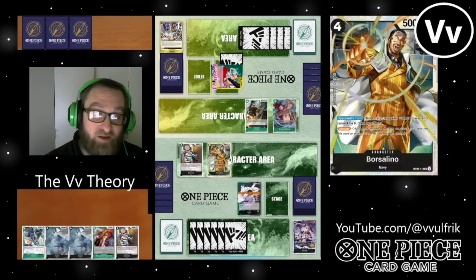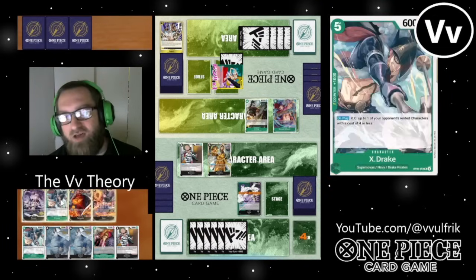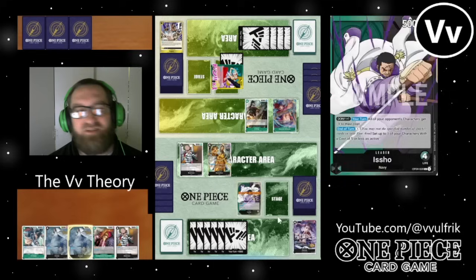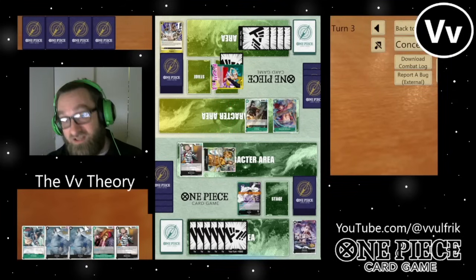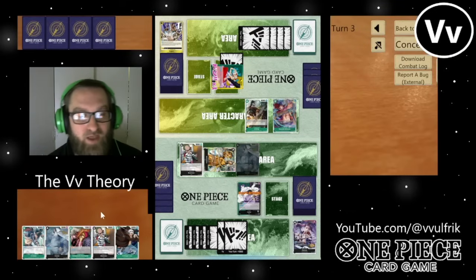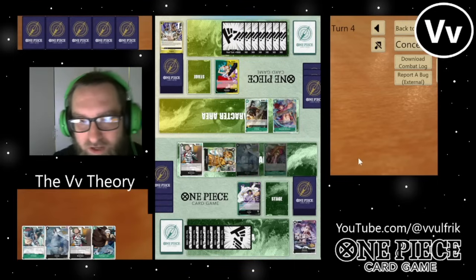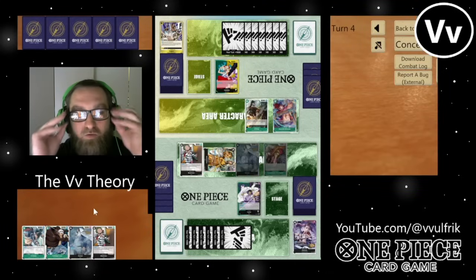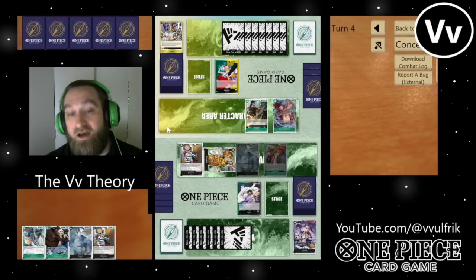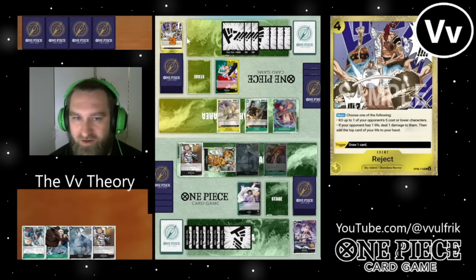He plays out Arlong, trashes a reject, and makes it where my Isho cannot attack this turn. But I'm not too worried — Isho doesn't have an on-attack effect, so I just don't get to swing 5 with him this turn. But I still get to use his effects like standing up Borsalino. I think I might just establish a blocker and not even worry about the Borsalino. Because this is Yamato — I would love for him to swing into my Borsalino so I don't have to deal with a 9k attack to my face.